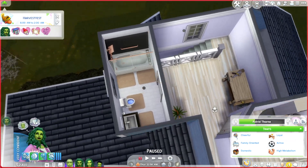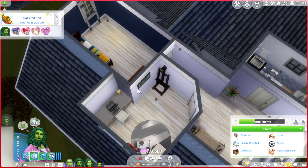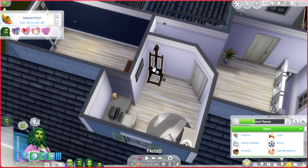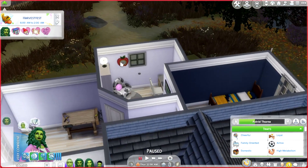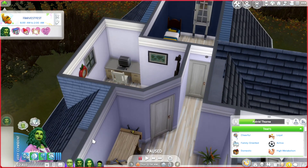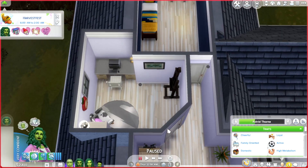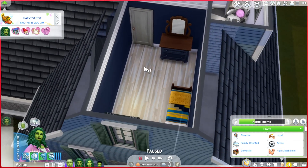This bathroom up here matches the one downstairs. We have the woodworking table for skill building and the easel earned in the art career. You'll see decorations from the careers here because we've been trying to not spend too much money on upgrading and renovating the house. And here we have the teenager's bedroom.